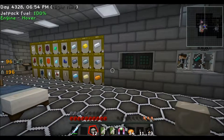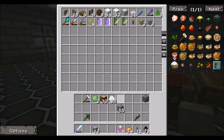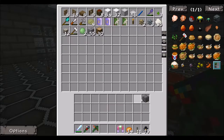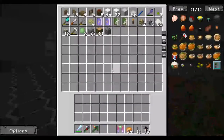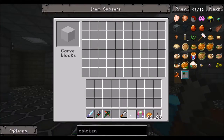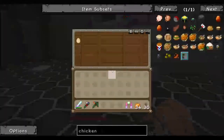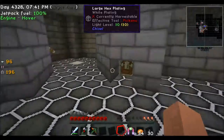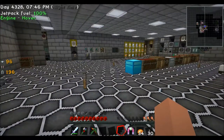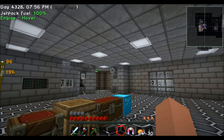That's it for today's episode. I hope you enjoyed it and we will see you on the next episode when we go to The End - definitely. We go to The End because we need enderpearls, otherwise we are stuck in the development... in German: Entwicklung. First egg! Chicken. Thanks for watching the video, I hope you had fun, and we will see you on the next video. See you then, bye!